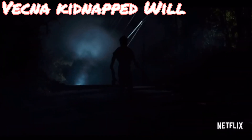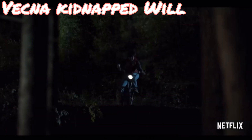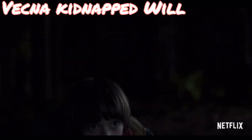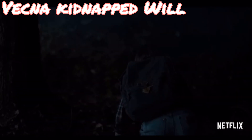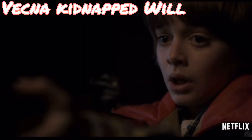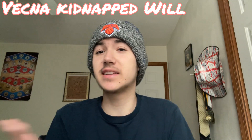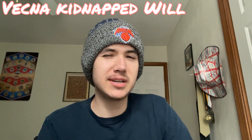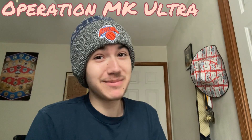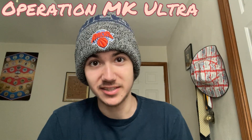Vecna kidnapped Will: this is a theory that in the first season it wasn't the Demogorgon that took Will — it was actually Vecna. Some supporting evidence includes what might be a grandfather clock sound in the scene where Will is being taken, and that when Will is in the upside down he is constantly singing his favorite song, which could have easily driven Vecna away from killing him. It's possible but still kind of a stretch.